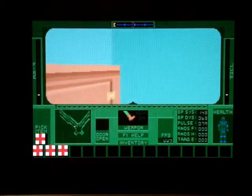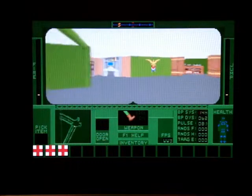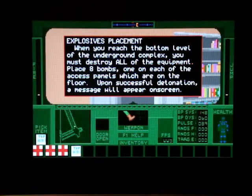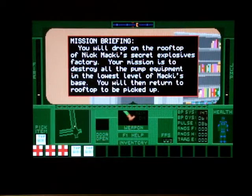We're here in the training room where you can train with the weapons and grenades, pick up some health packs, and then a helicopter is waiting to bring us to our destination. Pretty exciting - let's check out the training room a little bit and go from there.